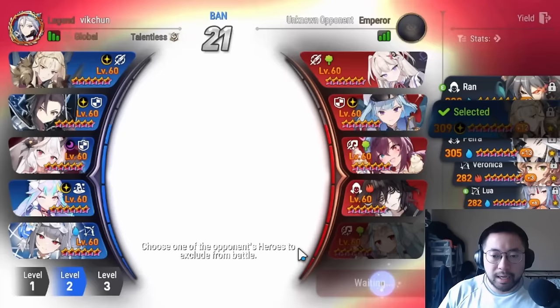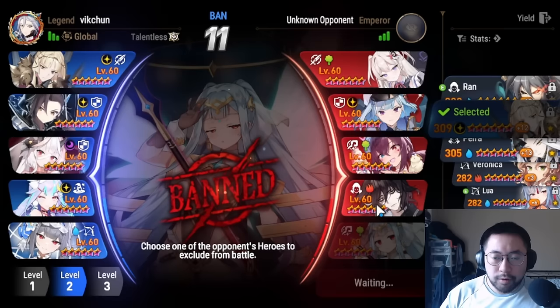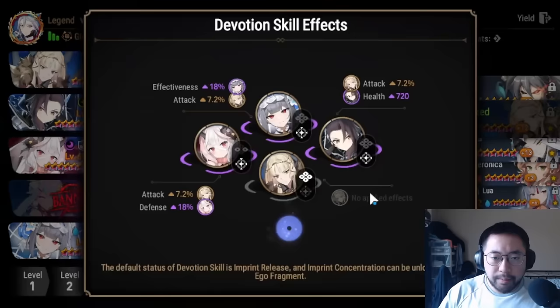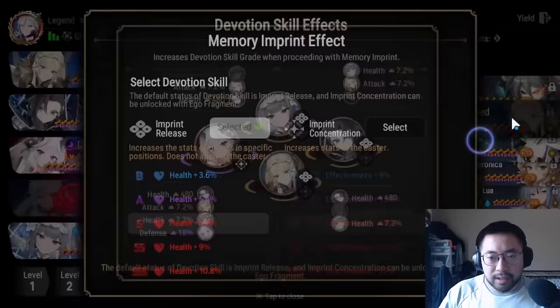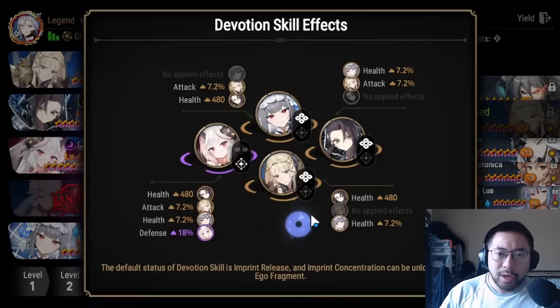We're going to be banning P5 but we're in a pretty okay position simply because he doesn't have any mitigation and we have enough counters to deal with Genua. I'm expecting a Solitaria ban or a Bibless ban — I don't think he's going to ban Yufin because I can always CC-lock him into the Laia even if he's Sweet Miracle. He goes Solitaria ban so that the Lulukar can get focus. I'm going to go with release imprint — make sure every time you go into a match you're checking your imprints.